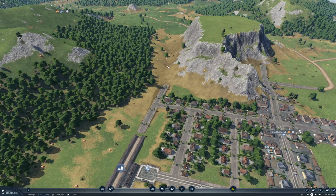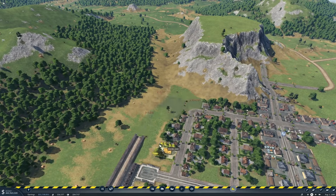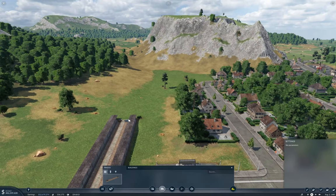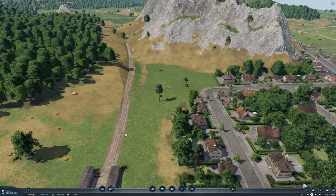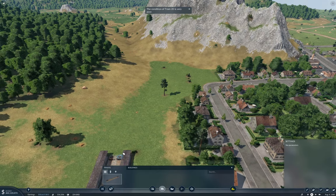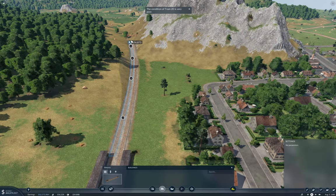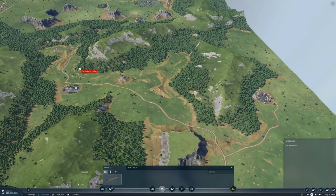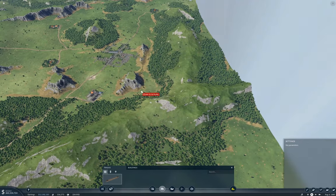So I need to run some tracks along this road here. We've got to go to the side of this mesa. That looks about right — it's even level! Coming around this mesa, it would definitely be a lot shorter to bore a tunnel through here.